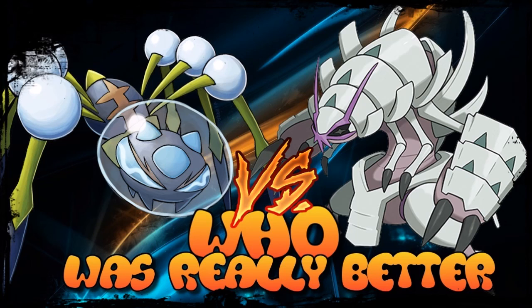Golisopod isn't bad, but the ability is holding it back significantly. Without Emergency Exit it could very well be better than Araquanid, as the stats are there — it's the complexity of keeping it alive that is its main drawback. Araquanid can threaten from turn one and stays threatening throughout. Golisopod has too many issues for the long run. Araquanid wins this matchup, though I personally prefer Golisopod's design. Hope you enjoyed this episode — see you next week.